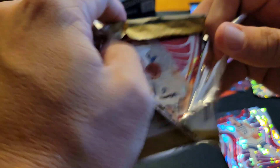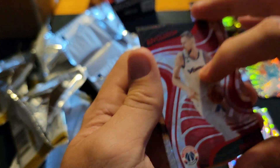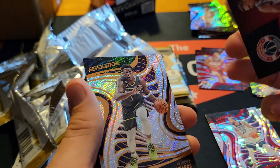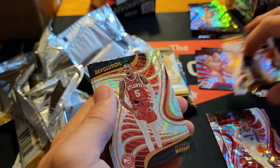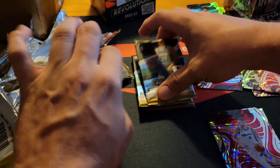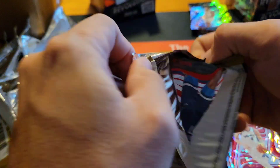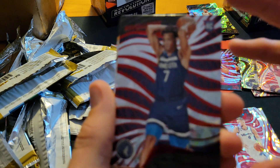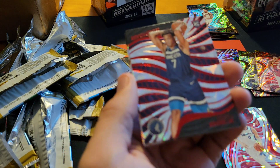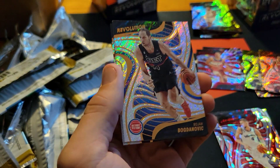So it looks like six packs left — nothing really hit here. Por Zingis — that's your New Year's red. If you hadn't seen them before, it does say 'New Year's' on the back. A rookie — let's see — there it is. Wendell Moore Jr. red, and then base.